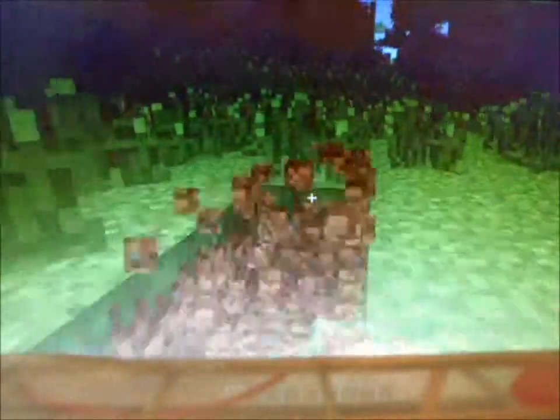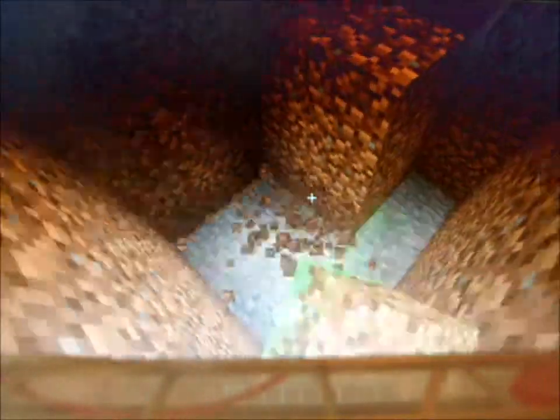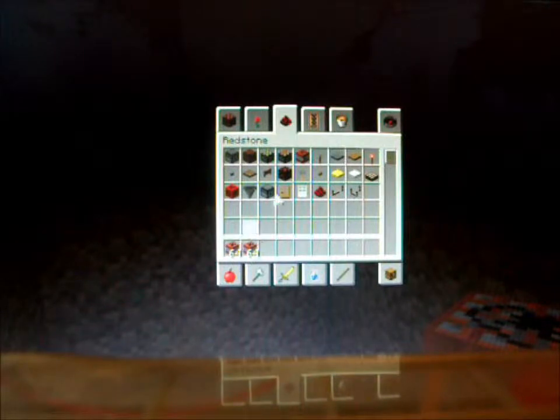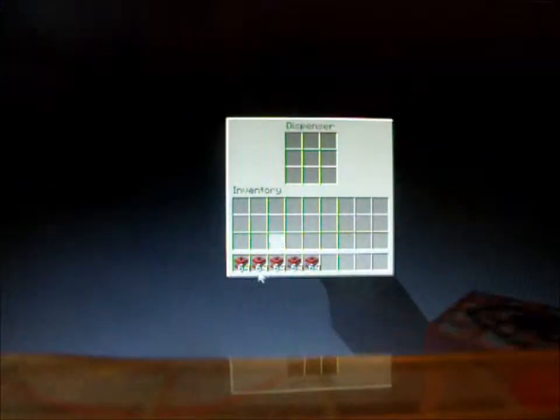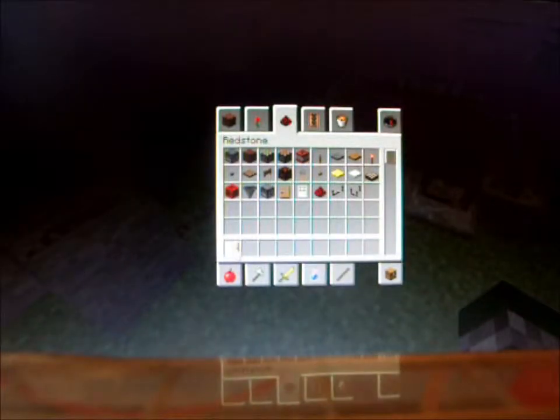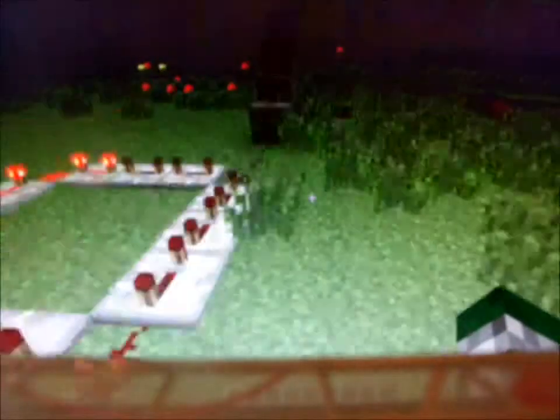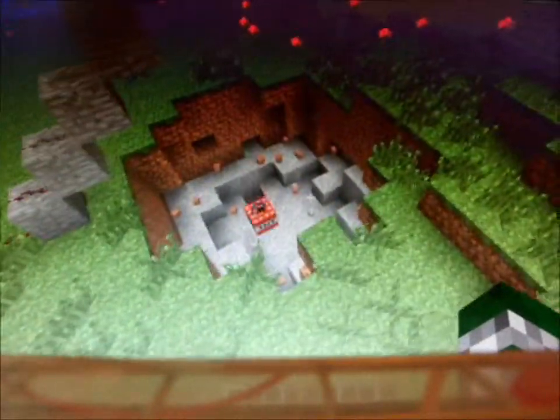Or maybe you want to make it four by four — three by three works, but I like to use four by three. Take it down three or four, however many you feel like, but you have to take it down at least three. What you're going to do next is take your TNT and fill it halfway. Then you're going to take out your redstone torch here, place it, and then break it — and that's going to auto mine down.